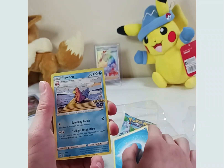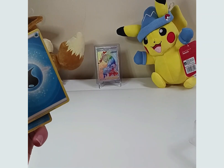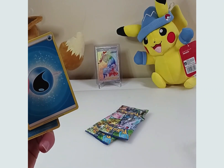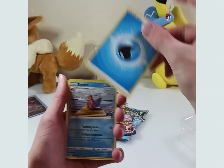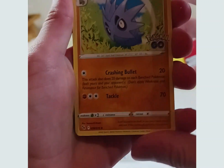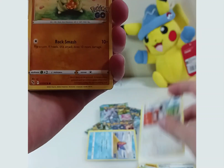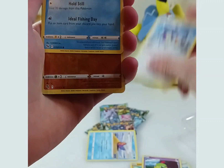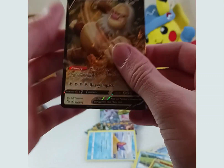Water type. Let me clean this up real quick. We'll pull out a few more packs. Sorry, this is my first video so I'm going to get used to it. Water Energy, Slowbro, Pupitar, Pokestop, Tranquil, Larvitar, Natu, and Vipom. Slowpoke, Larvitar.